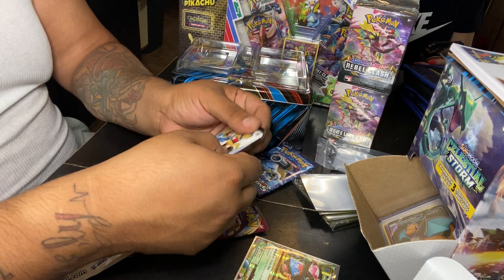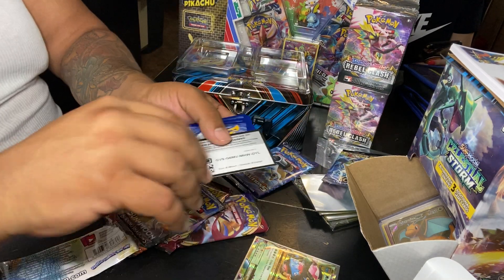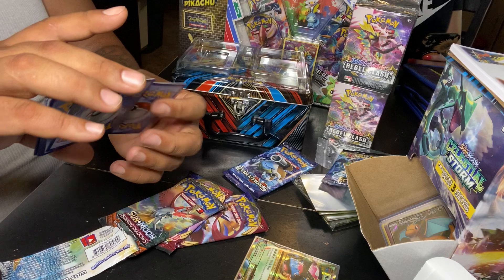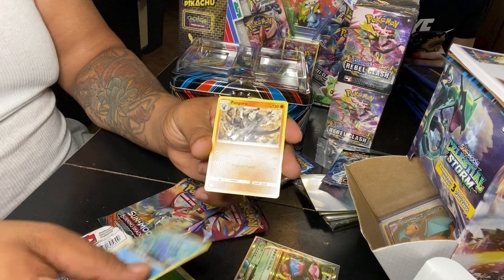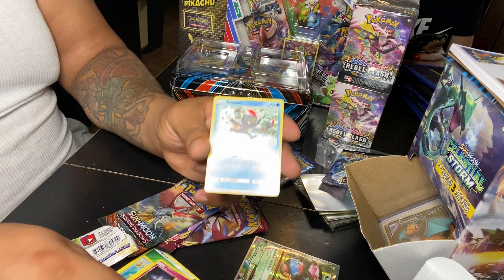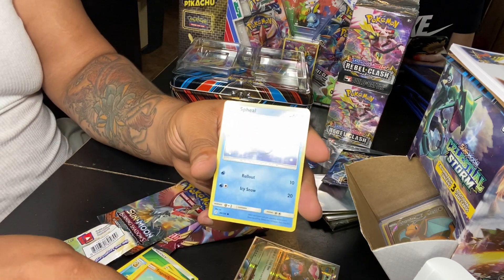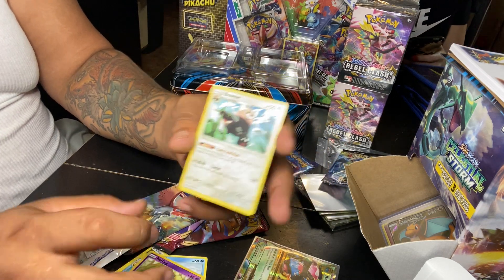Now we get into Cosmic Eclipse. Here's your code card — four to the front. We got Energy, Gold Up, Pangoro, Pericross, Flabébé, Sneasel, Trapinch, Spheal, Reverse Holo Koffing, and Rare Bewear.